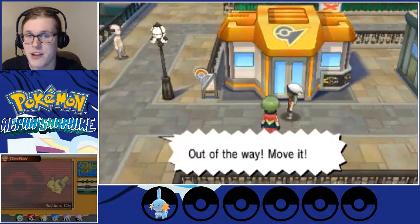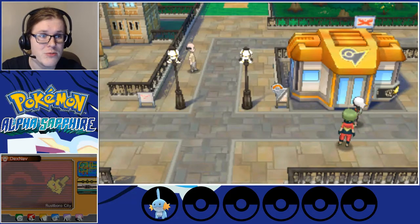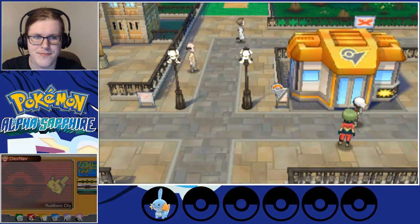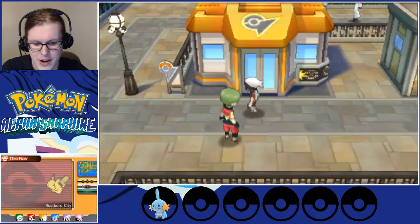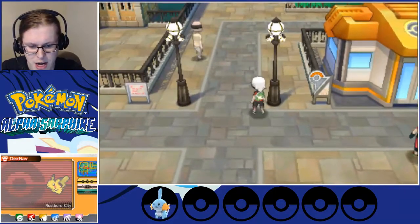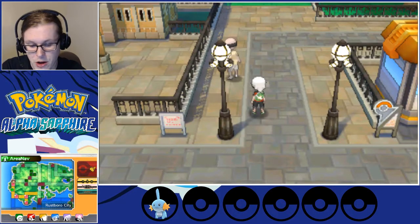So we step out of the gym, and we're treated to a very silly walk cycle from Team Aqua. Personally, I'd rather just leave and not worry about anything. However, if we check the map, I know there are a few places we can go fight a gym.